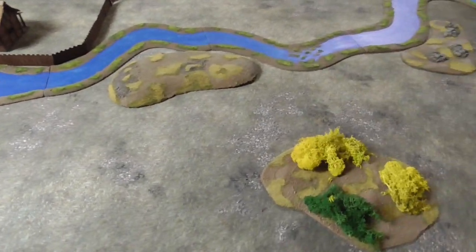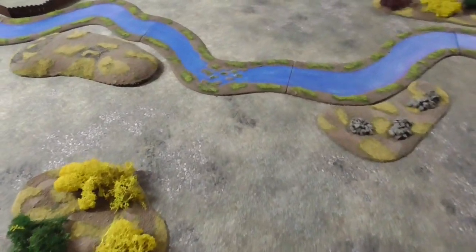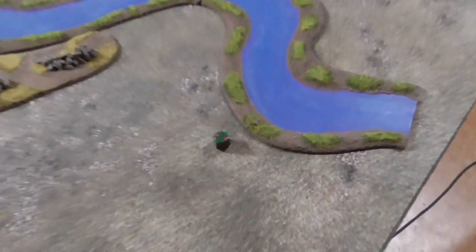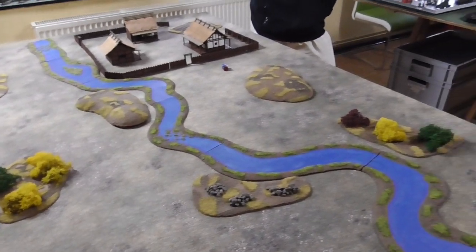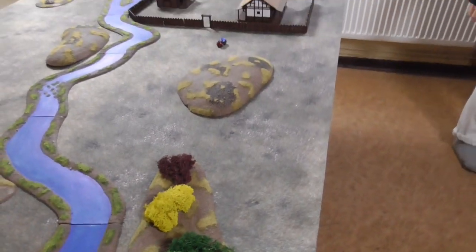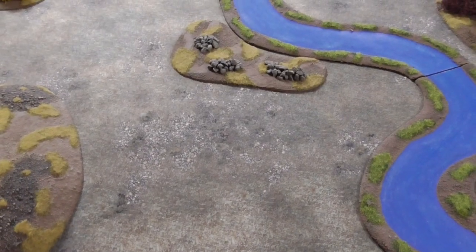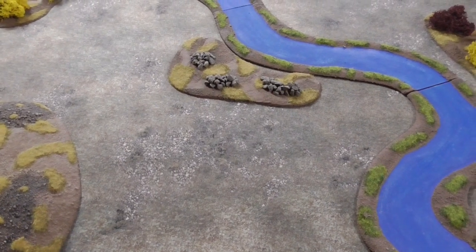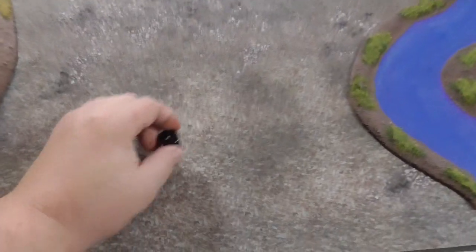The mission we are playing is Meeting Engagement, so the objective is to kill as many enemy units as you can. We roll off to see who plays on which table side. Andreas wins and picks his table edge. So the Soviets come in their entire first wave and so do the Japanese — no units are deployed at the start of the game. Good luck! And we start with round number one.